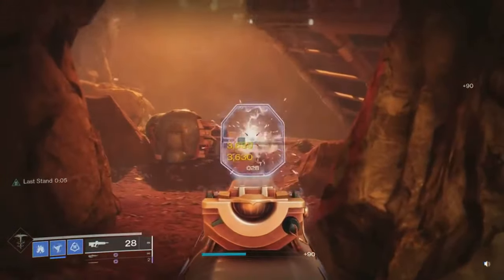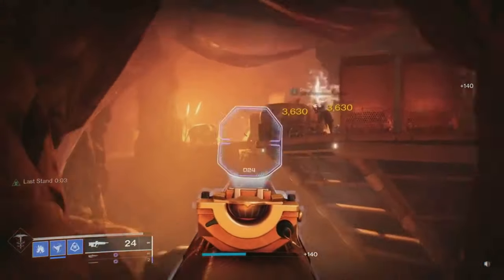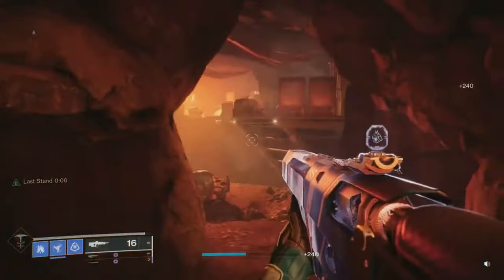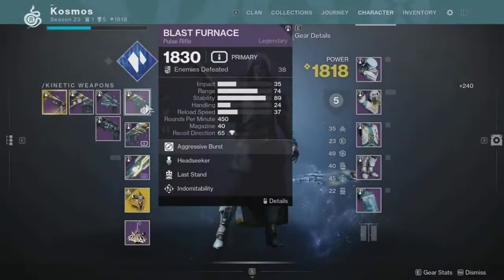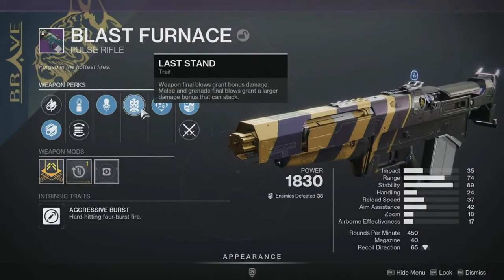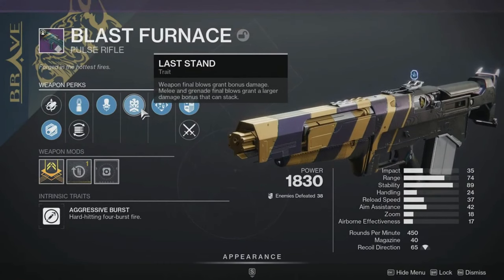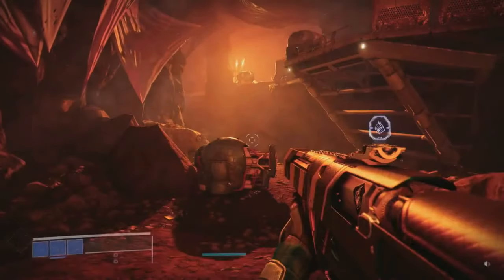New light tutorial experience: we also shared details on some updates we're bringing to the new light experience and the way players can choose to interact with it. If you missed our livestream, we have a full breakdown below, after the weapons balance update. Reduced strand fragments cost: starting with Destiny 2 Into the Light on April 9th, we're reducing the cost of strand fragments from 200 strand meditations to 100. We hope this change allows players to catch up on any missing fragments for their strand builds as you all prepare for the Final Shape.